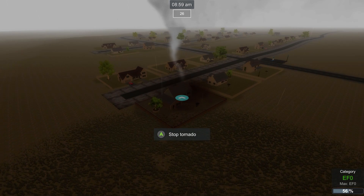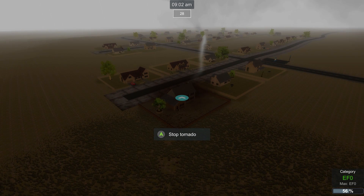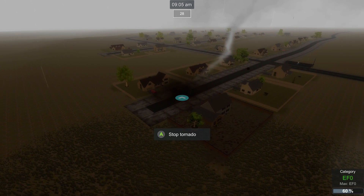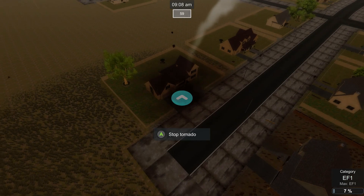You'll see the little meter on the bottom right — the more damage we cause, the larger the tornado we get. So poor Ned's house here is gonna take the wrath for a second. We're gonna float over here to Bob's house. Poor Bob, he just got that car. I don't think it'll do much damage — okay, we're up to an EF1.